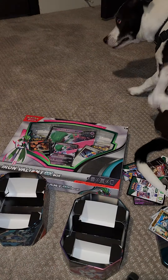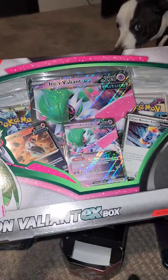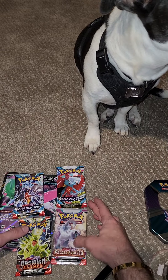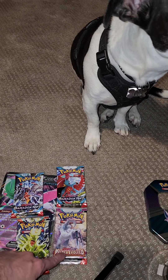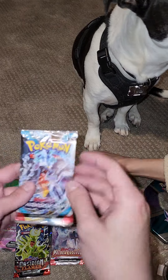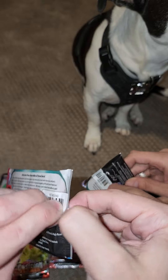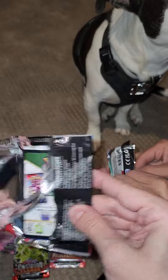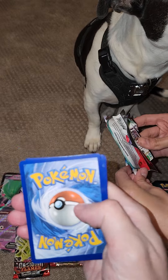Unfortunately these tins weren't the hottest, but hopefully this box is hot. We'll open it up right now. In this box we have two Paradox Rift packs, one Paldea, and one Obsidian Flames. Bless you honey - do you want Obsidian or Paldea? We'll start on this one - Paradox Rift, first time opening it on our channel. Let's go.